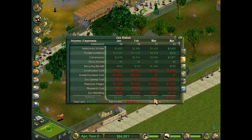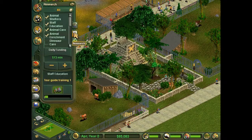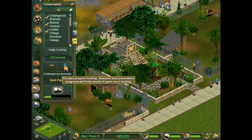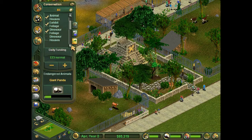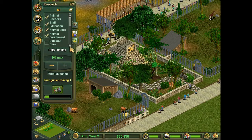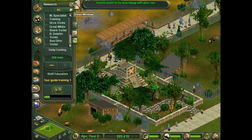We seem to be making a steady income, so I'm gonna go ahead and up that to max. We can do the giant pandas. I'm also gonna go ahead and get some dinosaur foliage since regular animals appreciate that.